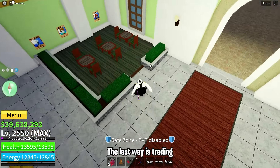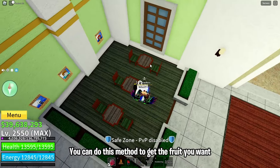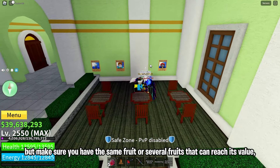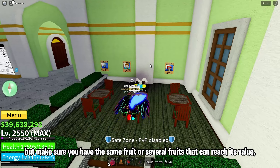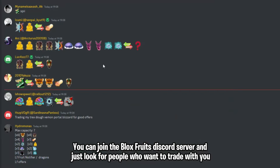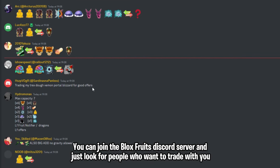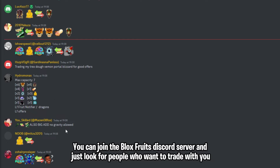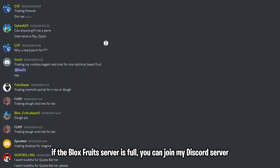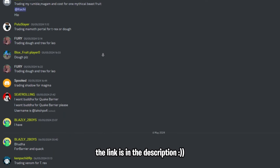The last way is trading. You can do this method to get the fruit you want, but make sure you have the same fruit or several fruits that can reach its value. To find people who want to trade with you, you can join the Blox Fruits Discord server and look for people who want to trade. If the Blox Fruits server is full, you can join my Discord server — the link is in the description.